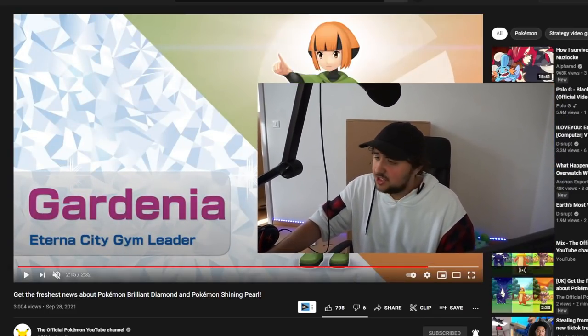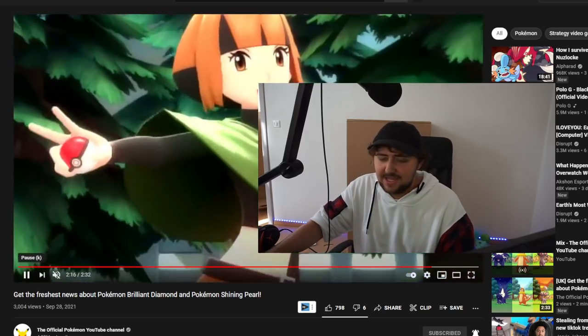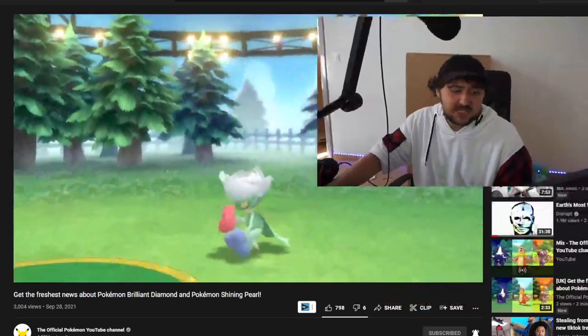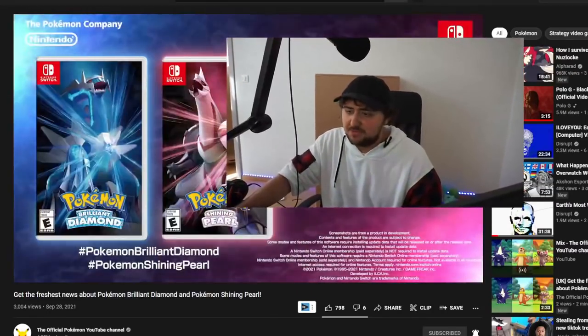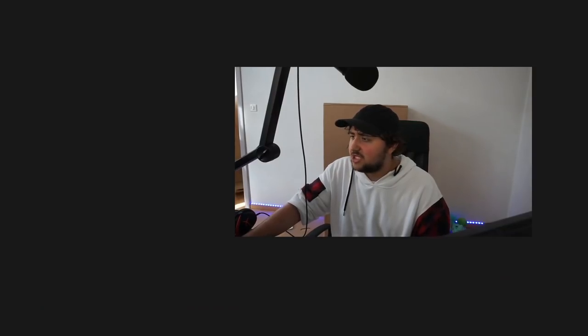Gardenia showed up again — the Eterna City gym leader has returned. Nothing too crazy else to say about that. We just see her animation at the end as she throws it out — that is actually pretty sick. The animation and everything just looks better; the graphics just look much cleaner now than they did before.